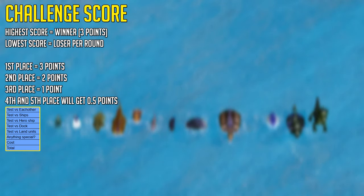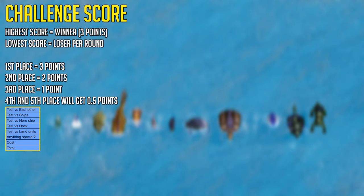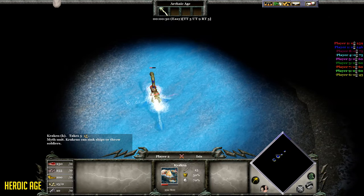The winner will be getting three points, second place two points, third place one point, and fourth and fifth place will be getting 0.5 points — except for the special and cost categories. The first round is against each other, and it's pretty obvious which one is going to win here.